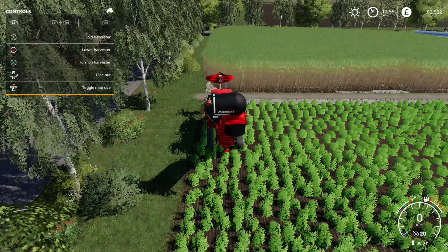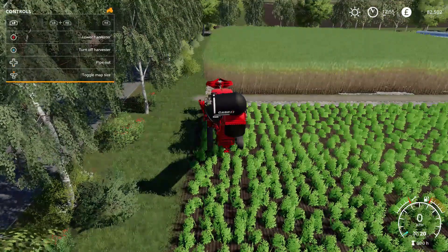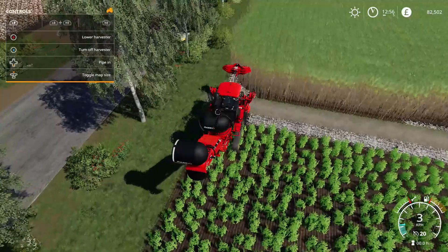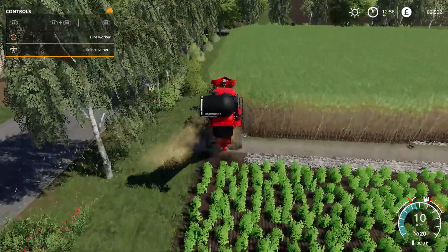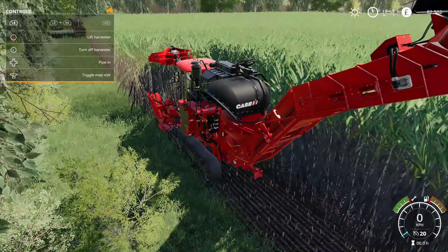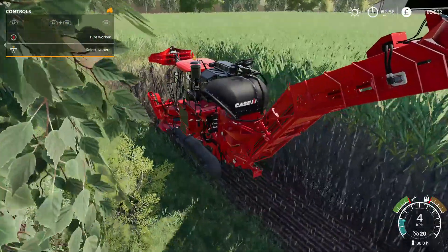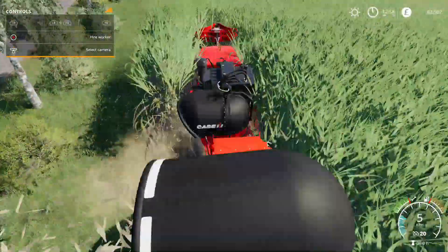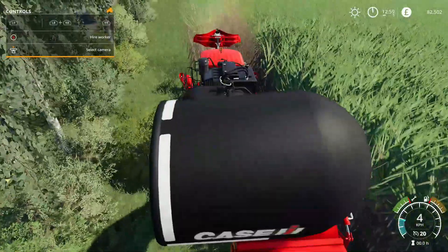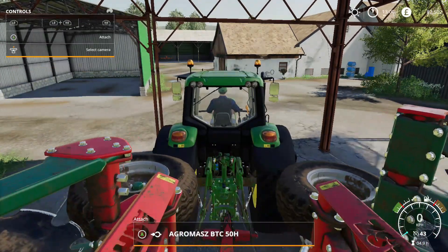So we unfold that, turn on the harvester. What does that actually do? Load the harvester. I have no idea if this is filling up or just... that doesn't appear to be doing anything. Let's take this up and grab one of those trailers, and hopefully that might unload into one. Otherwise we're just going to go get the one-meter harvester.